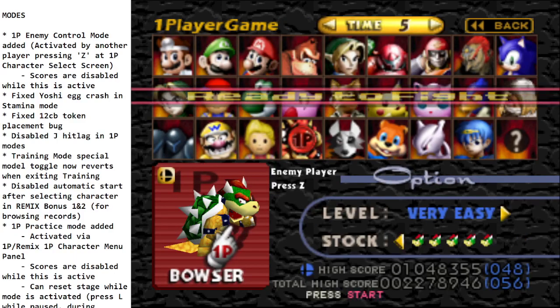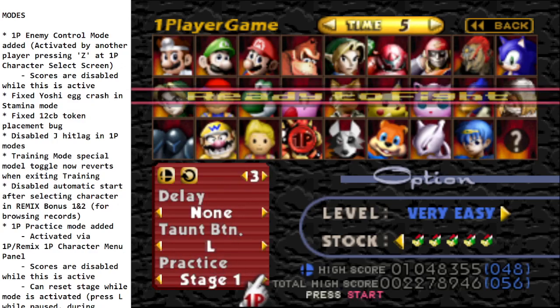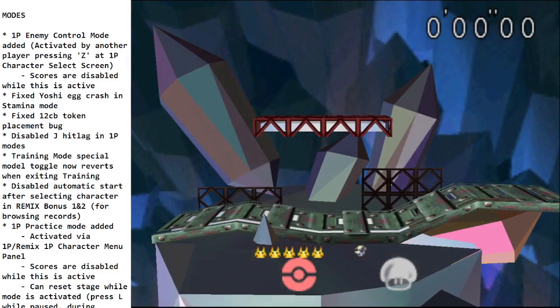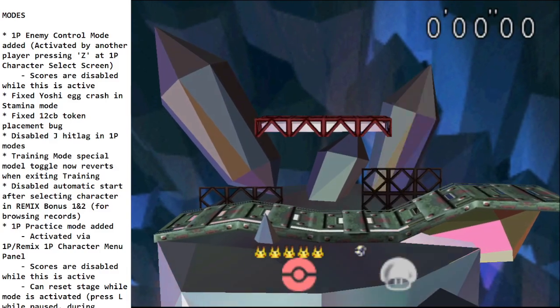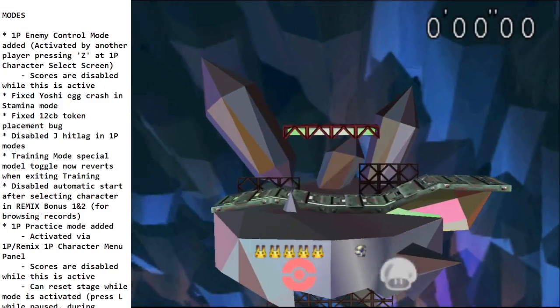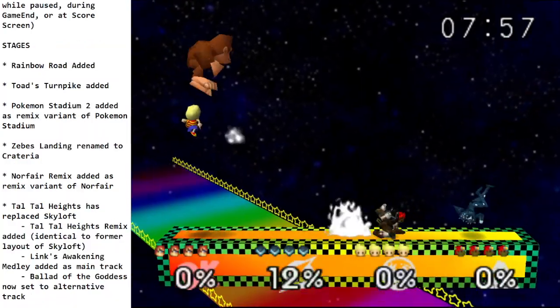A 1P practice mode has been added — a great feature for anyone grinding speedruns or struggling with a specific stage. In the character select panel you can turn on practice, pick your stage — any of them, including master hand or polygons — and go. You can skip right to that stage and reset at any point with the L button while paused, during a game set, or during score display. Scores are disabled during practice mode so no shenanigans.